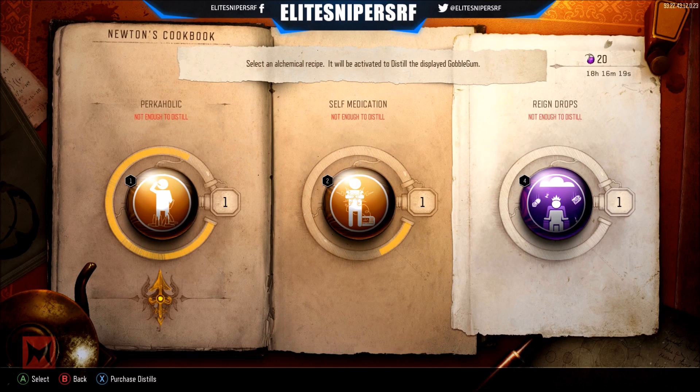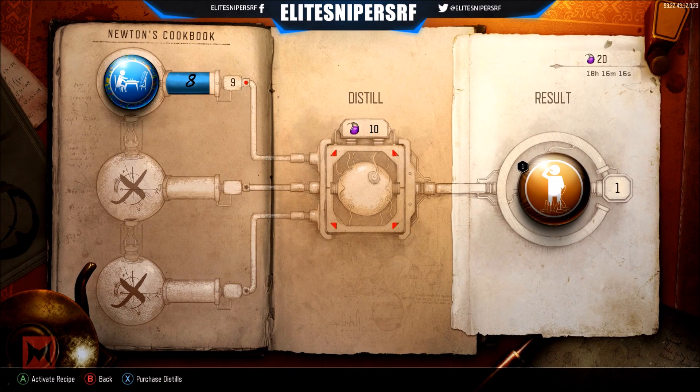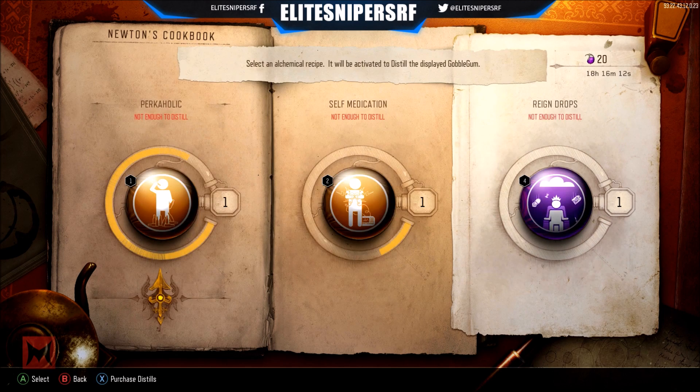Just showing you right now — in Newton's Cookbook they actually have Perkaholic available to get from the distilled stuff, which is pretty cool, but unfortunately I don't have enough right now.